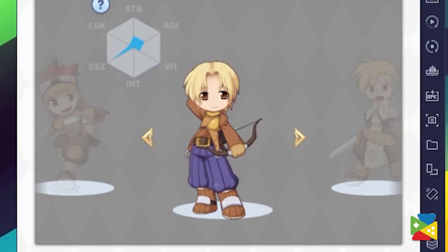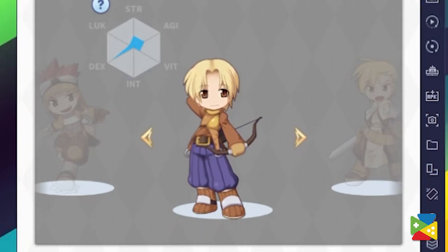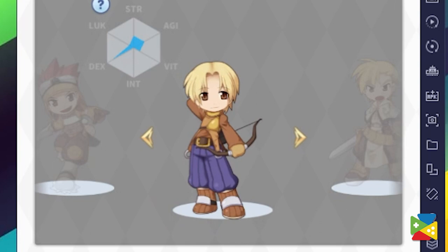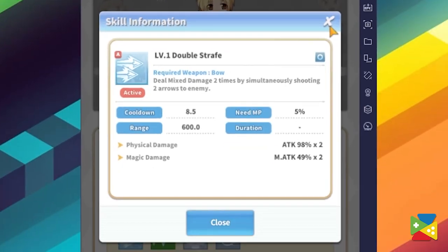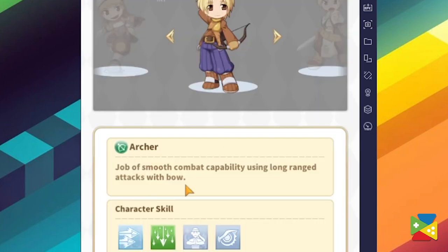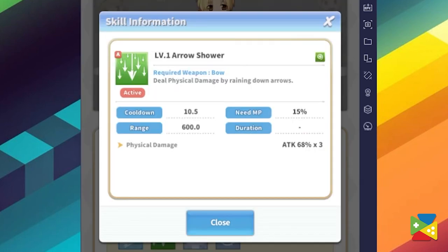The Archer is a high dexterity ranged fighter that can attack slow but hard, dishing out tons of damage with every arrow. Their playstyle is very simple, which makes them a great job for beginners. Their kit is well-rounded as they have skills both for dealing high damage to single targets as well as AoE capabilities to deal with crowds of enemies.